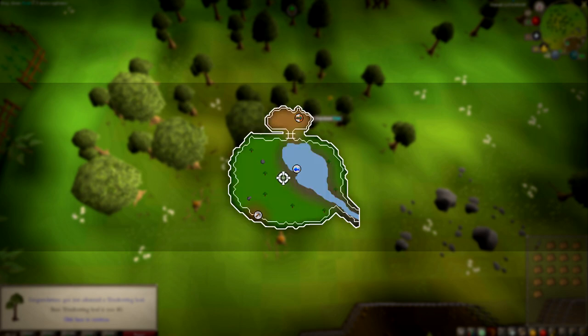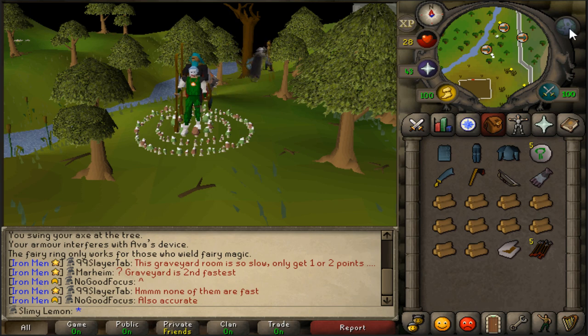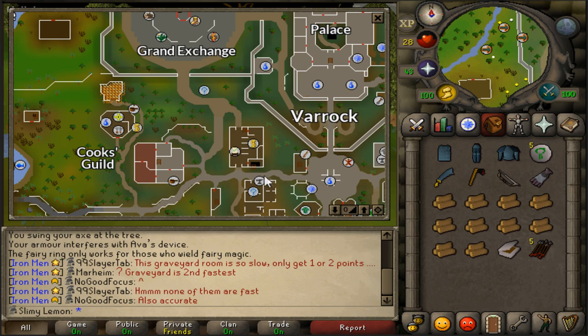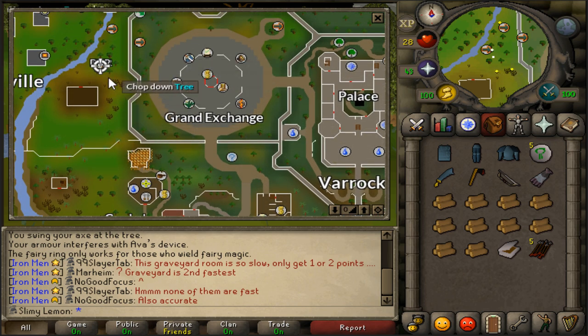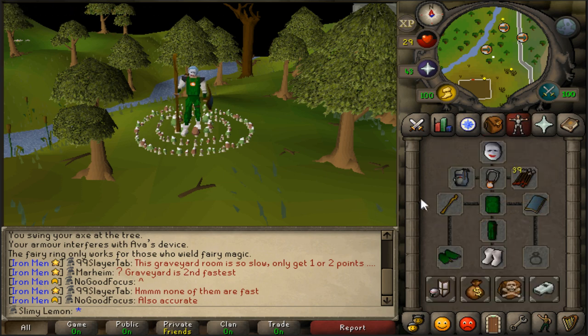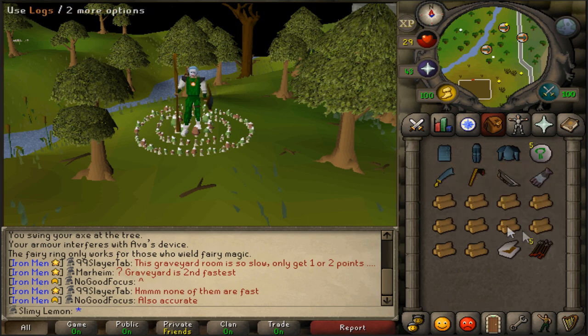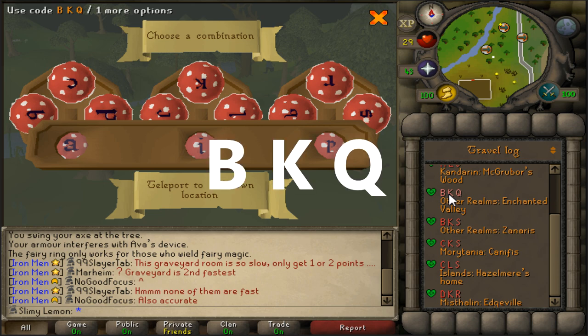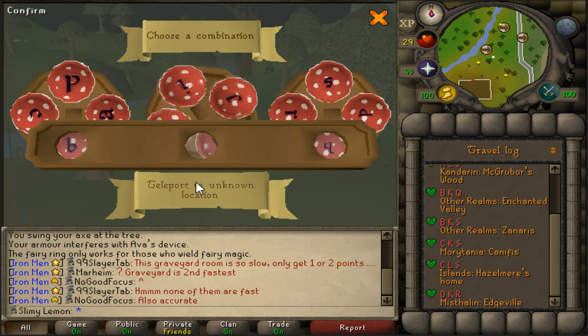Location. On the map provided, there is a teleportation or transportation symbol in the brown area - that is where you enter the enchanted forest. I found myself a fairy ring near Edgeville. There is the bank; you can run up here and run back down. Or if you want to run from Varrock Square, you can do that as well - run past West Bank and find your way to this fairy ring. Fairy rings are located all over RuneScape, so it shouldn't be hard to find one. Make sure you have your Dramen Staff or you won't be able to enter. What I'm going to do is right-click and press configure. The code we need is BKQ, and this will take you to the enchanted valley or enchanted forest.